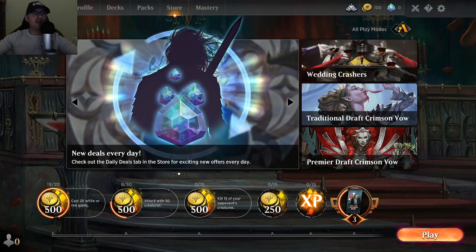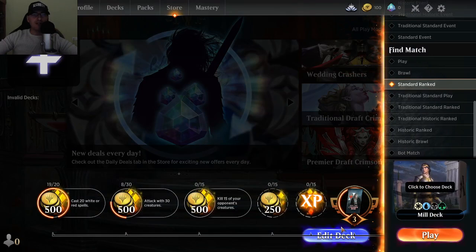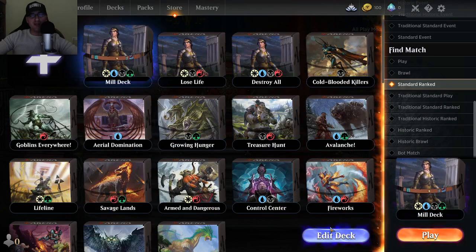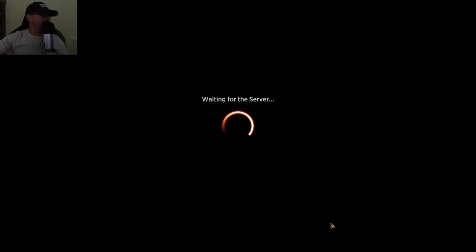Okay, cool stuff. I'm playing Magic: The Gathering Arena just to relax a bit. I'm gonna show you my deck and play a game. It's a multicolor deck — I have all colors besides red, because I don't really like goblins, though I do like dragons.